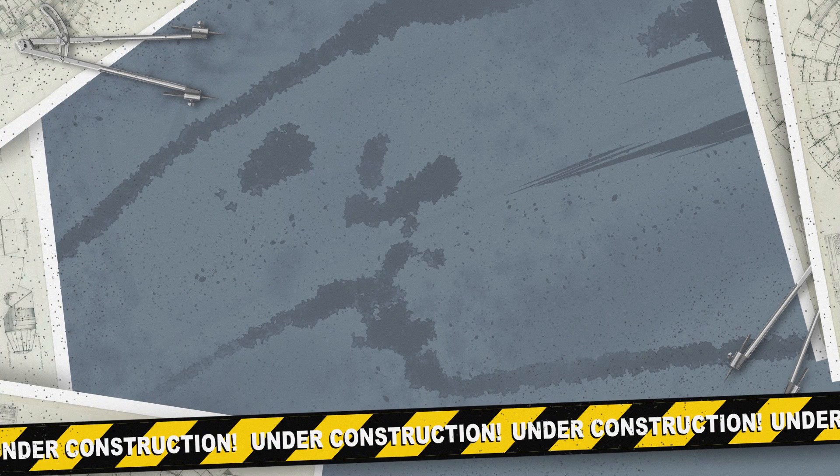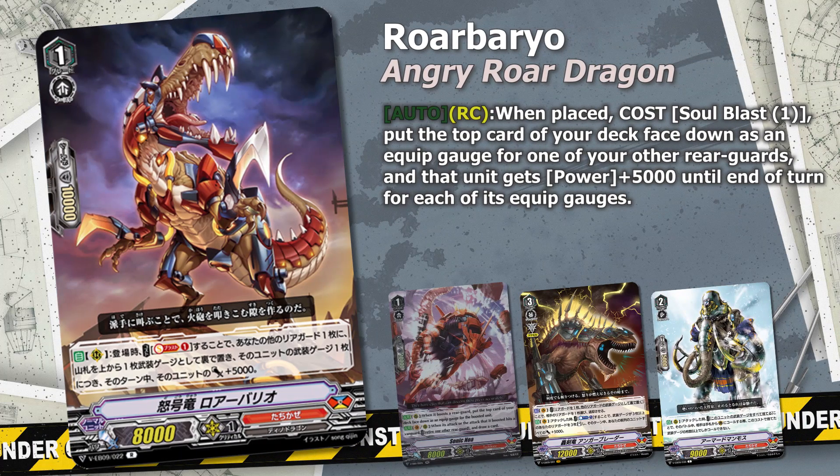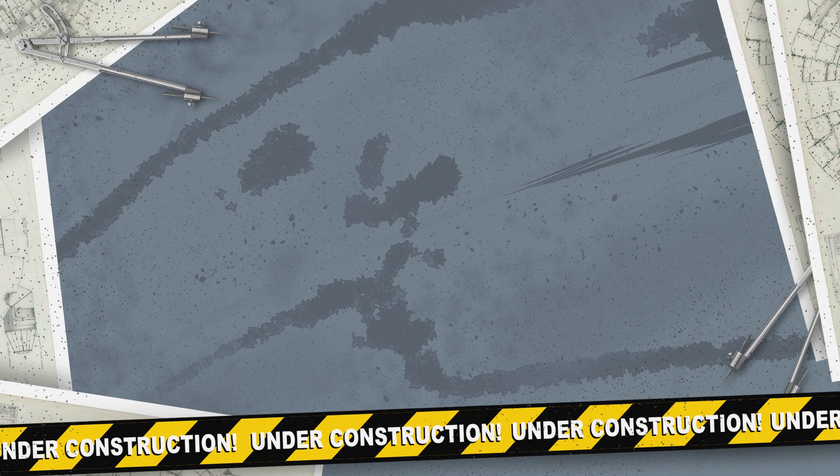Another card that gives your units power is Angry Roar Dragon Roar Barrio. The only difference is this card doesn't give itself the equip gauge and power, but gives it to another rearguard. Meaning you can give any unit a crazy amount of power that, combined with a nasty effect and potential restand, can result in some crazy combos — like an unhit combo with Sonic Noah.